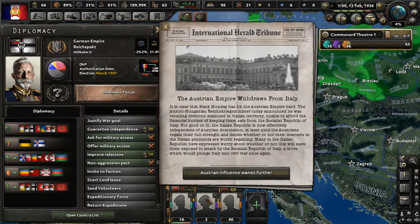Okay — it's clear that the black market has hit the Austrian Empire hard. The Austro-Hungarian Reichskriegs minister announced he was recalling divisions stationed in Italian territory, unable to afford the financial burden of keeping them there. The Italian Republic is now effectively independent of Austrian domination — at least until the Austrians regain their full strength. There are worries this will leave the Italian Republic exposed to attack by the Socialist Republic of Italy, which would plunge Italy into civil war once again.